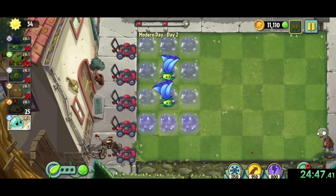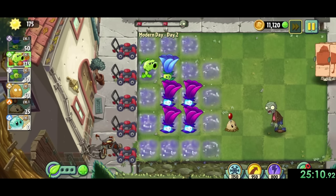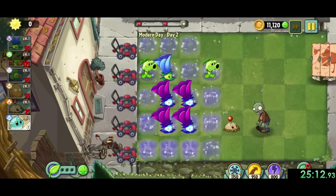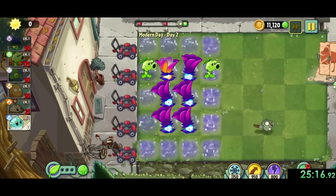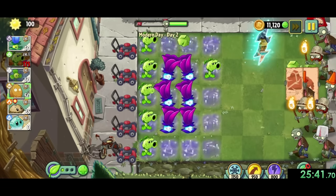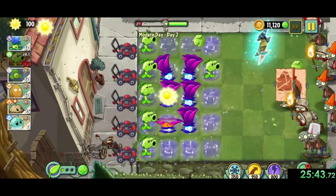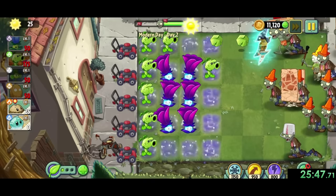First though, the game makes us use moonflowers, which are sunflowers that power up adjacent shadow plants. This is our only shadow plant for now, but they're pretty nice since we only need to plant 6, as they power each other up and give us more sun. For day 2, our first problem comes in the first flag, since we get a portal to big wave beach, which probably has the hardest zombies in the game - specifically the octozombie. This guy throws octopuses at your plants, making them unable to do anything, and any shots from behind them get blocked.